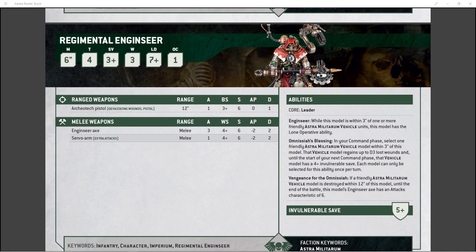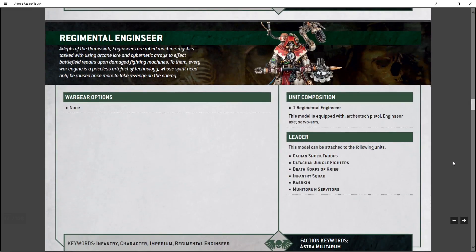This guy helps the durability of your vehicles. He's also a leader, so he can lead units, which gives him up to 20 extra wounds before he's even dead. It also allows him to be in a squad that can take orders — like the move, move, move order — so he can move faster to keep up with the vehicles he's trying to keep alive and dish out that 4+ invulnerable save.